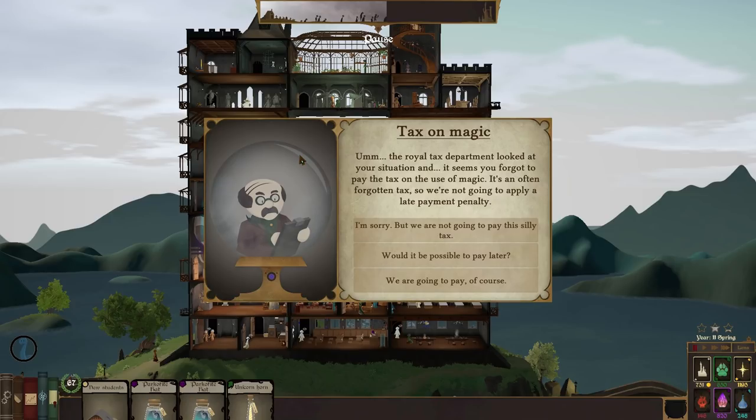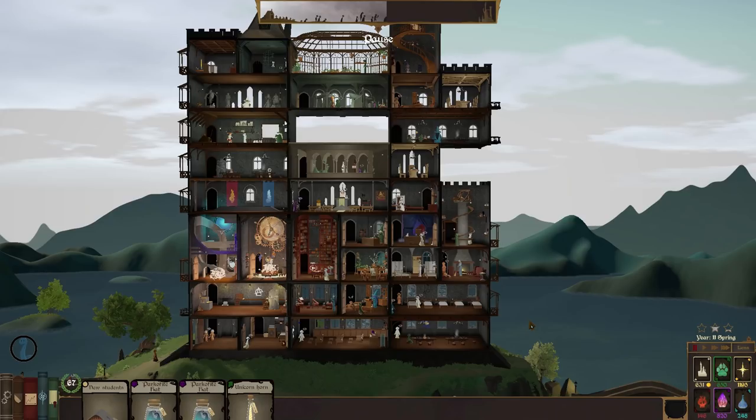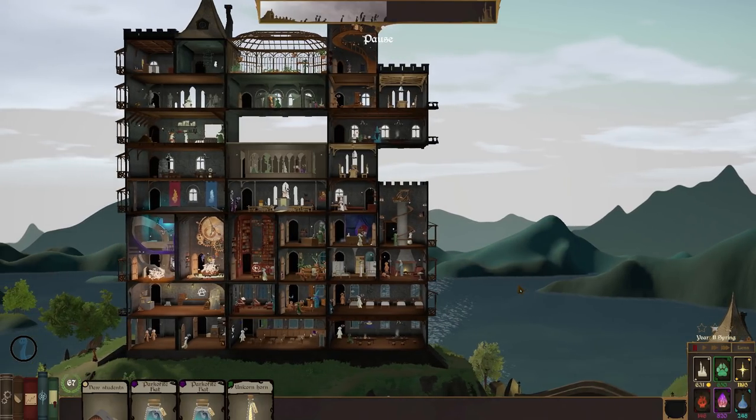What do you want? Oh, you again — we paid the tax not that long ago. You've been here before telling us we need to pay tax on our magic. We lose prestige if we don't pay — I don't want to lose prestige, it's quite hard to get. Fine, let's just pay up. I think we did that last time and then went to the king and asked him for some money.